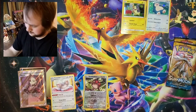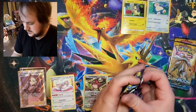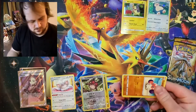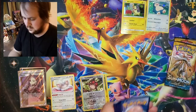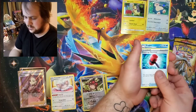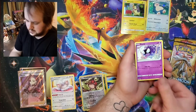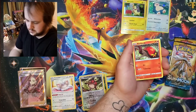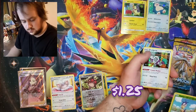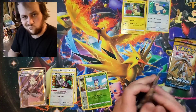We'll save Sun and Moon for last. We'll continue on with our Sword and Shield here. One, two, three, four to the front. Fighting Energy, Crushing Hammer, Kingler, Hyper Potion, Clobbopus, Gastly, Rookidee, Sizzlipede - my favorite - Snorunt, a Reverse Blipbug, and an Oranguru. Hollow Oranguru for that one. Nice.